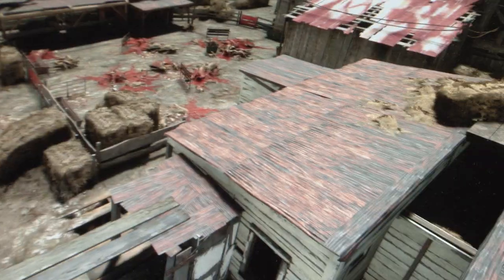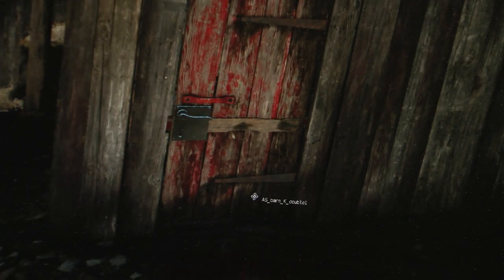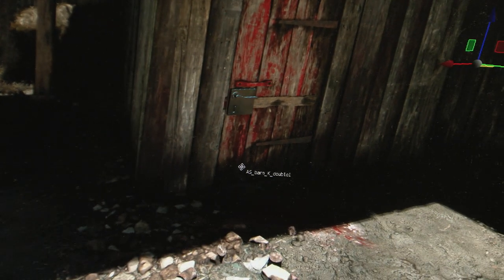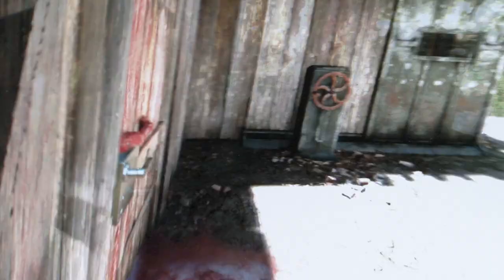Everything has to make sense. If you see a door or a gap where you can jump through in the distance, there is definitely a challenge behind it or in front of it. We have these barricaded doors, which means you can only open them from the interior. But we have little holes in the wall so you can shoot the lock from behind and it will open up.